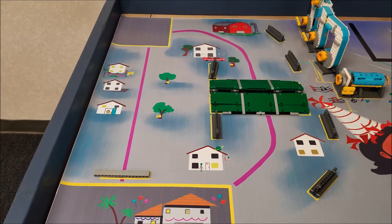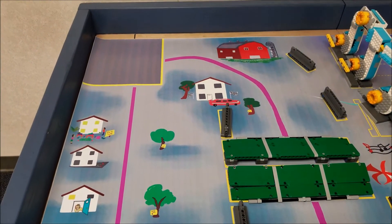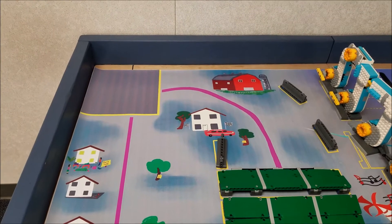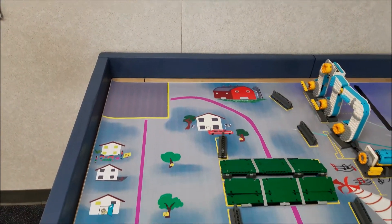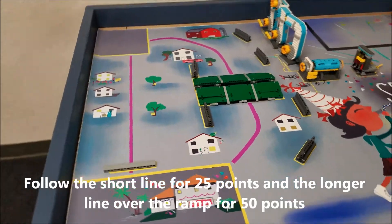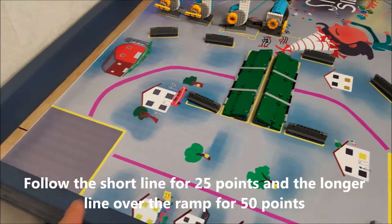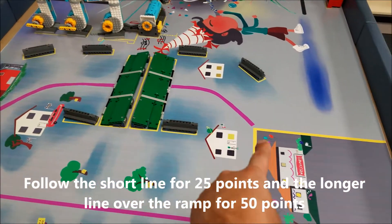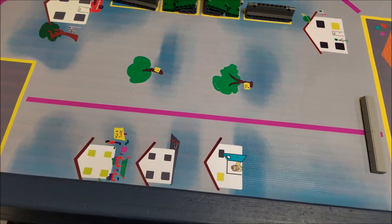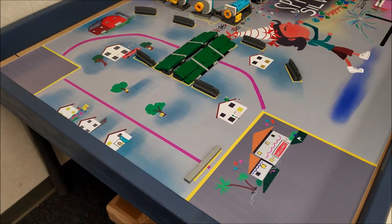The first mission requires starting in that small base. The rules mention the base is really small — your robot just needs to touch the back wall or the side wall. You're basically following this pink line. You get 50 points for following the longer line, going over the ramp and finishing in the real base. It's 25 points for the shorter line. You have to do this one first, and the rules state you may pick up your robot without penalty when doing the line follow.